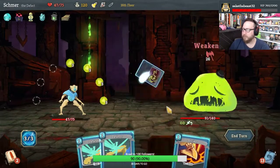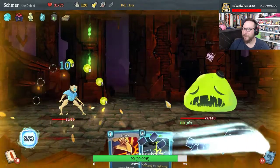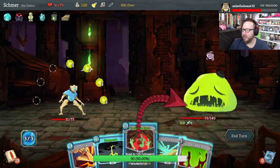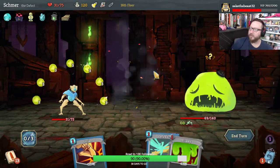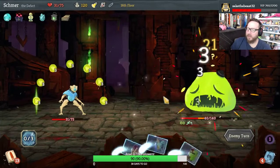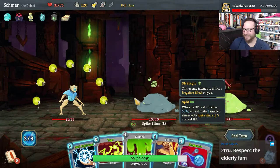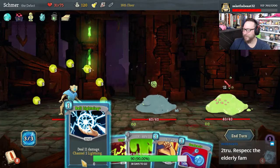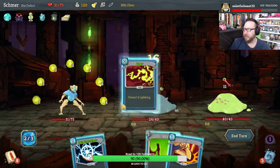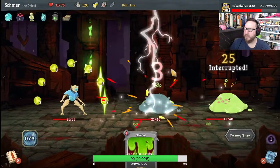Get weak, fool. So close to getting the split. We're obviously gonna get the split this turn — let's Go for the Eyes and then Tempest. We're gonna do an awful lot of damage here. The Slime Boss is really easy with this guy. Here's what we do — we Dual Cast, deal some good damage, then Zap, Ball Lightning, and strike here too to get the split.